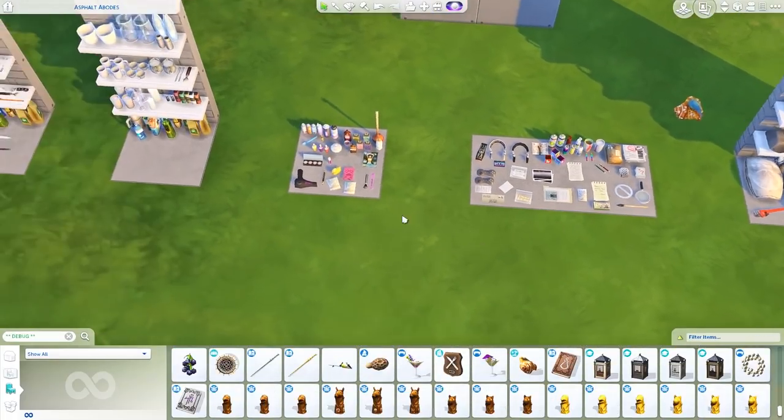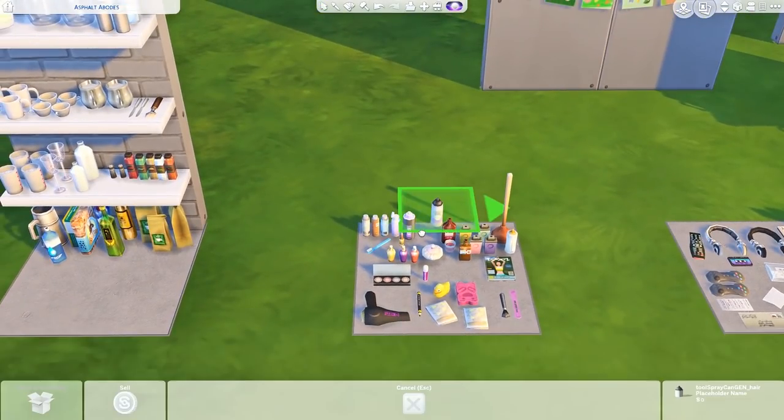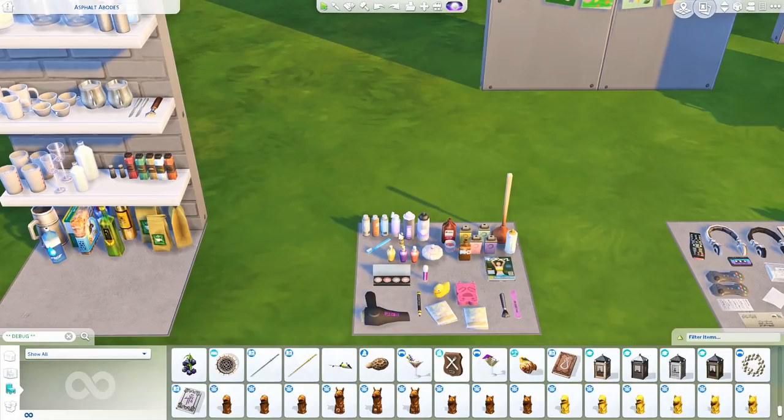Over here is a little room full of bathroom clutter. We have some hairspray, which actually says "hairspray" in the label — really nice. Here are some different bottles that I think are supposed to be pet shampoo or gel. It is for dogs, but we can pretend it's sim shampoo. There's a toothbrush, some makeup, a blow dryer, some diapers, and a baby bottle. They're not strictly bathroom items but they kind of go along with the theme. There's also some medicine, makeup, a plunger, and a yoga magazine.